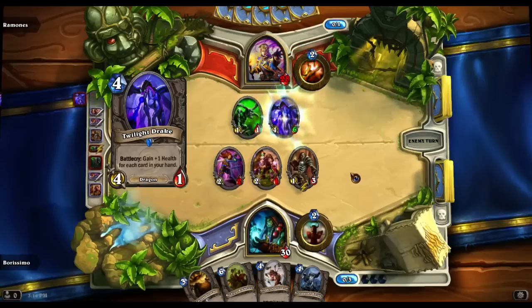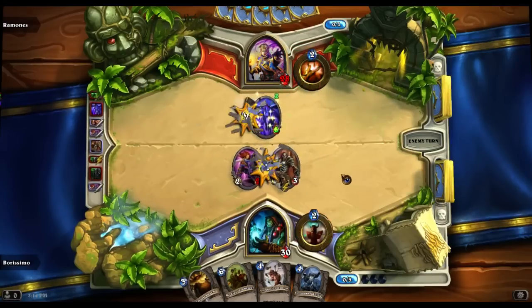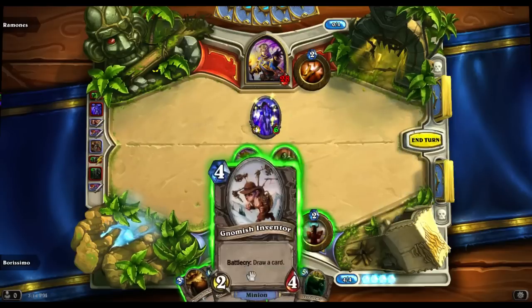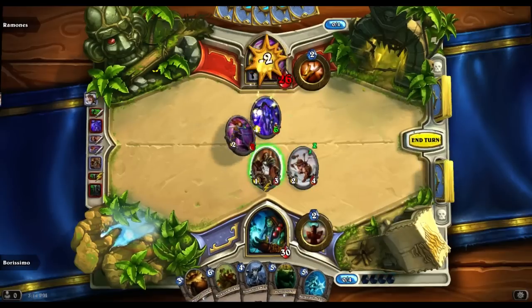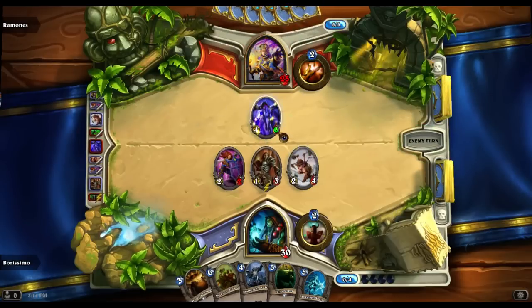Twilight Drake, that's going to be pretty big actually — four, six. Ouch, that's huge. Well, let's draw a card. There's really no point in playing this guy. Dark Scale Healer, that'll be nice. And he can kill whatever he wants, but this drew me a card and this will draw me a card when it gets hit, so I feel kind of okay about things.